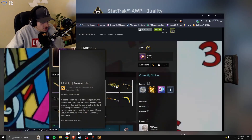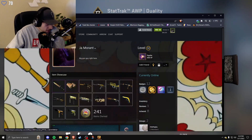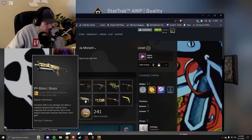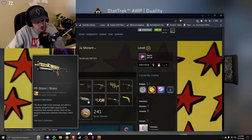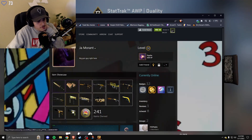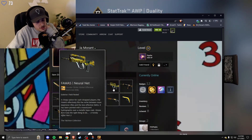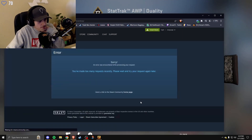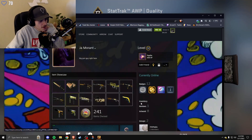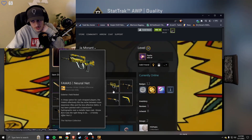Rate my inventory — just a yellow theme, gold theme maybe. You could do more souvenir skins right here. This could be souvenir, this could be souvenir — obviously not Neural Net, I'm talking about Famos Meltdown. That can't be souvenir, you just got trolled. Galil Cerberus can be souvenir — Galil Cerberus can be souvenir.